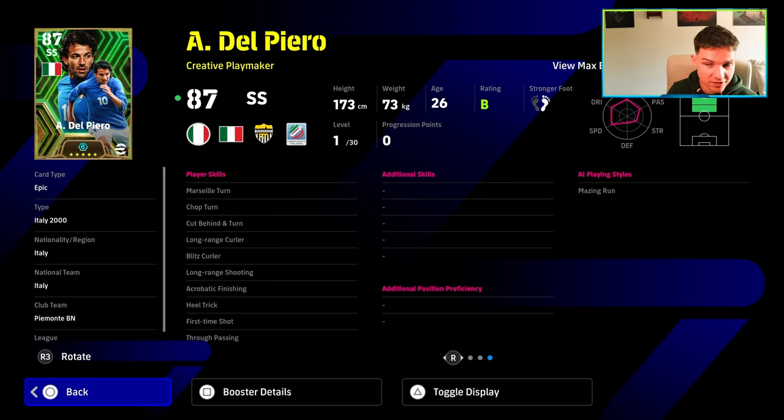He's down as a creative playmaker SS. He's got long-range curler, blitz curler, long-range shooting, acrobatic finishing, heel trick, and first-time shot, as well as cut behind and turn, chop turn, and Marseille turn and true passing. He's not going to be your run-and-gun, double-touch, ball-roll, advanced double-touch style.